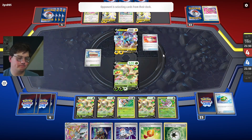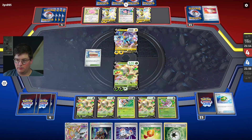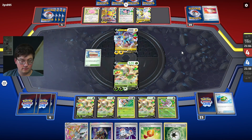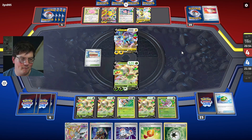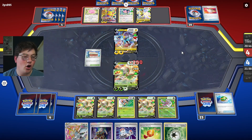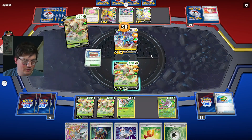We'll see. They are going to grab a Regidrago — get the VMAX going. Draw a card — never a bad thing. I'm waiting with bated breath to see if they attack into our Chestnut. That Miltank is so annoying. Let's go! They swung into us! 30 right back at ya, 60 right back at ya, 90 right back at ya, 120 right back at ya! Yeah, buddy — get mad, stay mad.